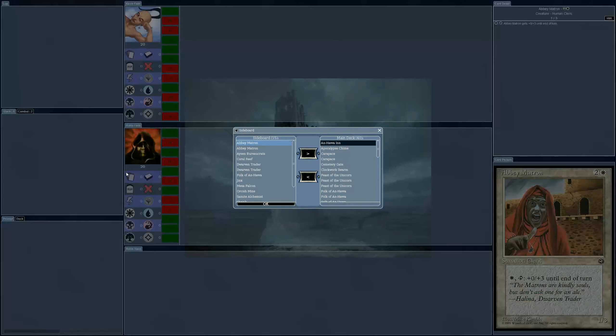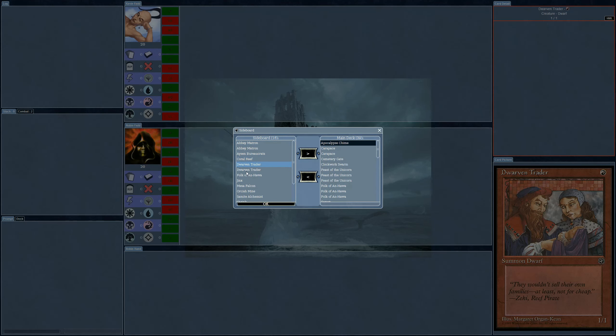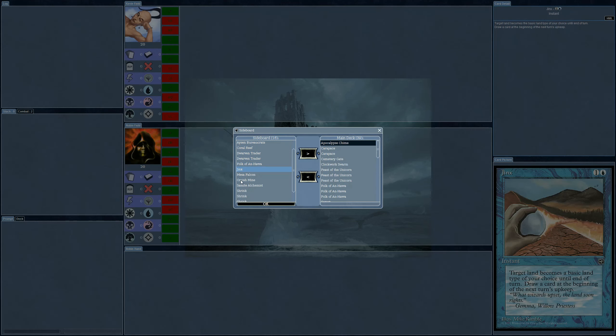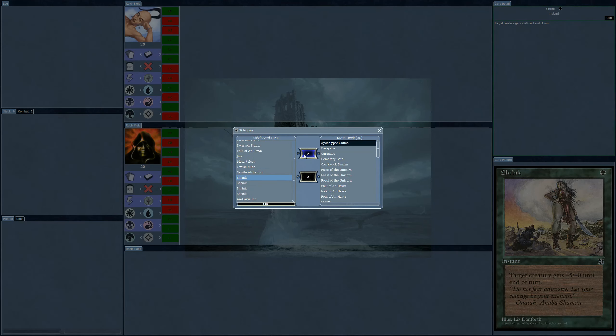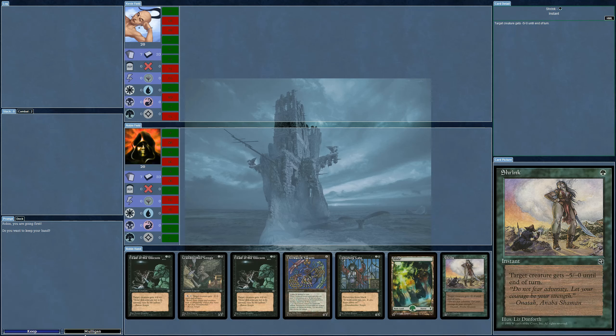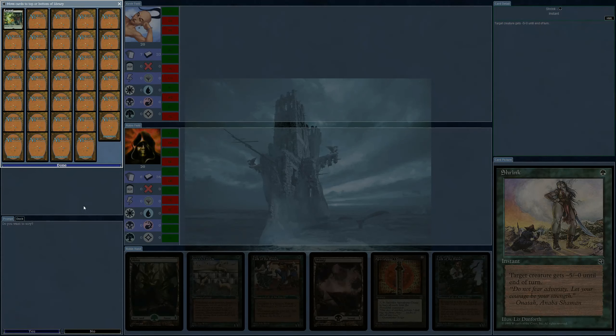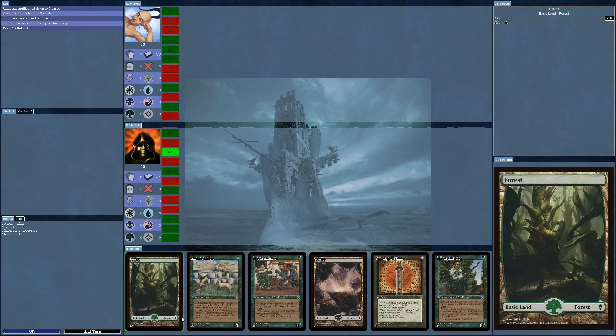I'm just going to tap this — X, put X counters on Clockwork Swarm. Why doesn't it let me? I wanted to tap it to put counters on it but the ability is not working. It says X so I could put two counters on it and tap it — this might be a problem with the game. It says 'X tap, put these counters on them, you may not have more than four' — oh, because I have not been going through the upkeep. It's been turned off — green means it will stop. It's actually doing this phase and I had it turned off so I've completely missed it. I will concede. I think this is the first time I've lost a game. I could have used a Shrink maybe — oh, terrible. At least I've got a Force coming up.